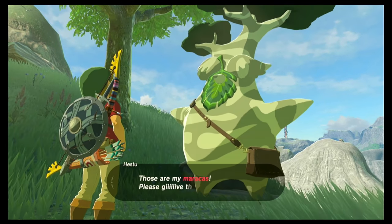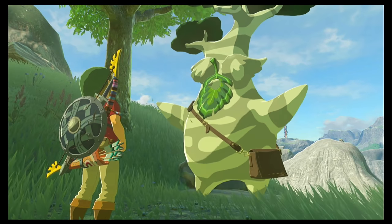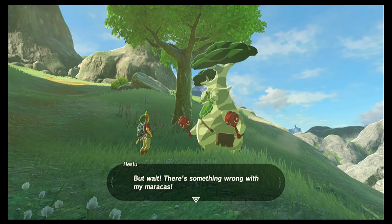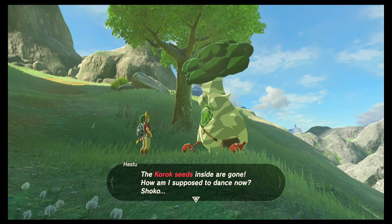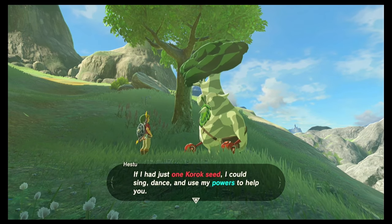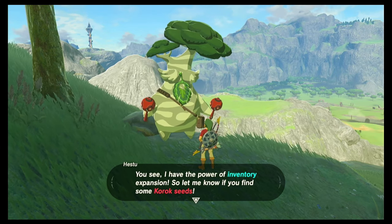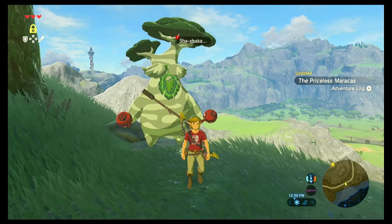Hetsu recognizes his maracas and asks you to give them back. After returning them, he notices something is wrong — the Korok seeds inside are gone, and he wonders how he's supposed to dance now. He says if he had just one Korok seed he could sing, dance, and use his powers to help you, as he has the power of inventory expansion. He asks you to let him know if you find some Korok seeds.